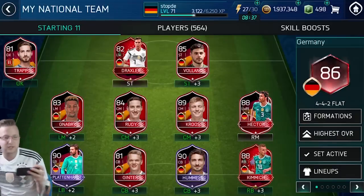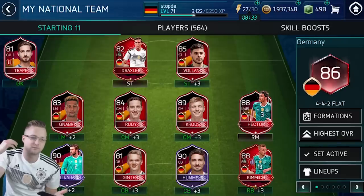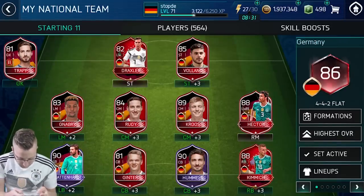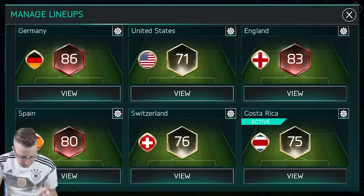What's good, Southie Nation? Welcome to our weekly recap of how we're doing in this World Cup. We're showing you the progress on our main squad right now, which is the Germany squad. I'll show you all the lines we've got going on: the United States, England, Spain, Switzerland, and Costa Rica.